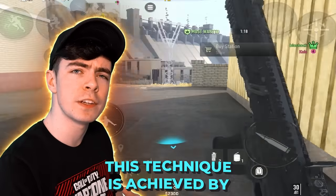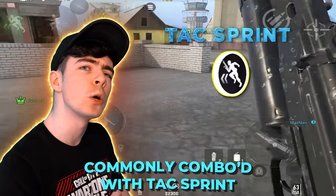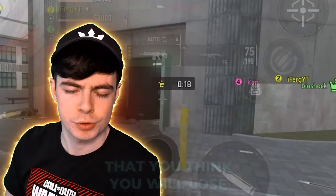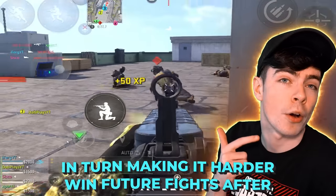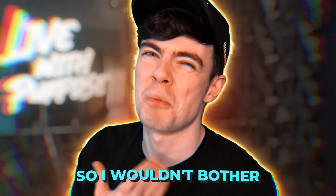For real though, this technique is achieved by running and holding down your crouch button, commonly comboed with tac sprint, which I'll discuss later, in order to retreat from engagements that you think you will lose. However, you can use it aggressively, but between me and you, it leaves you with no momentum when you land, in turn making it harder to win future fights — so I wouldn't bother.